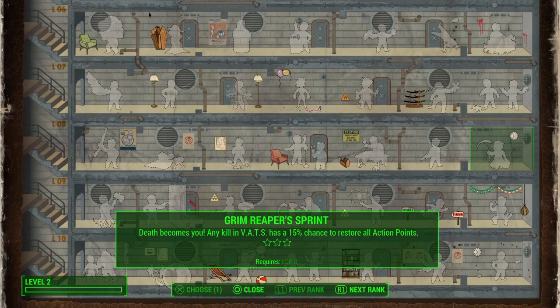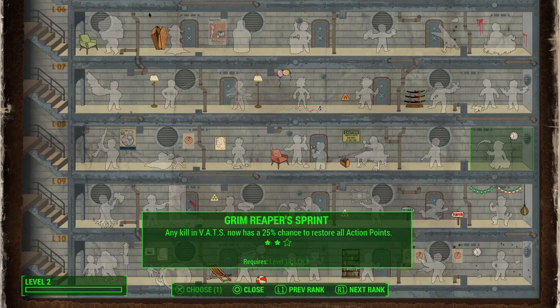You've also got Grim Reaper's Sprint. When you kill an enemy in VATS, there's a chance of refilling all of your action points, which is really great because pistol users and VATS users rely heavily on that action point meter.